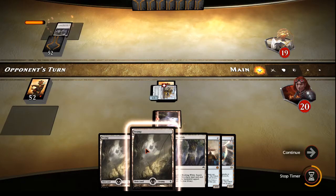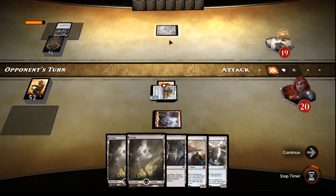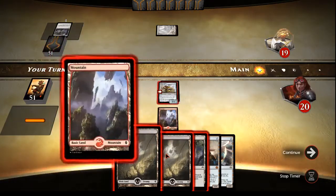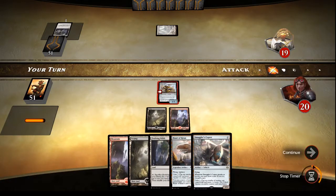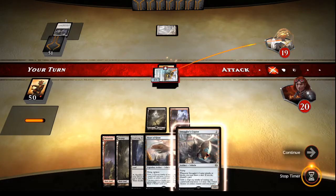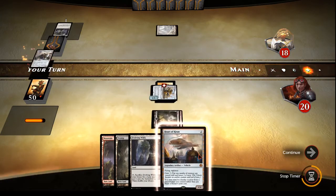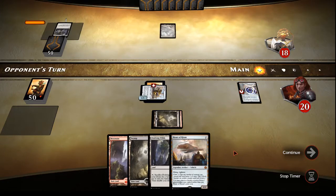Okay, Evolving Wilds. It's colorless, so Eldrazi of some sort. We got more mana, but we don't need more mana. Let's attack. We'll put out our Smuggler's Copter so we can start drawing and discarding some of these lands. Hopefully we get another creature.